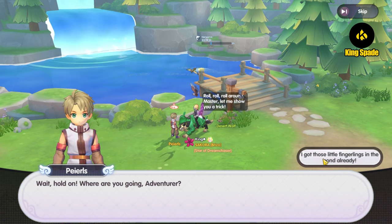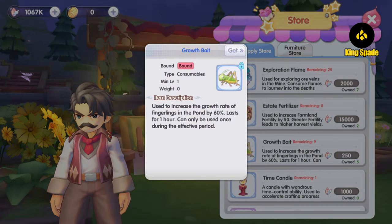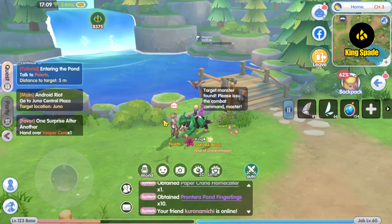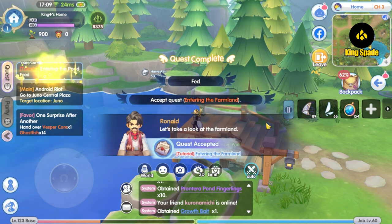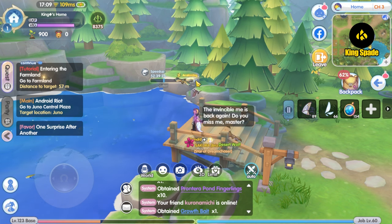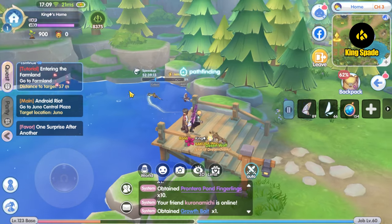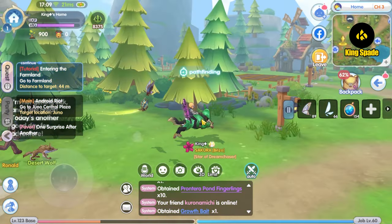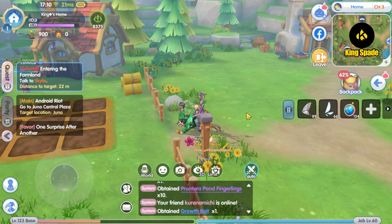You can speed up the growing process by giving them the growth bait item, which you can also get at NPC Ronald. The growth bait can speed up the fish growing process by 60% in 1 hour. My guess is that in 1 hour, the growing process is reduced by 60% — from 53 hours down to about 21 hours. You can only use one growth bait item at a time, so after an hour you can use it again, reducing the time again by 60% — from 21 hours down to about 8 hours. You can repeat this process to lower the growing time even more.